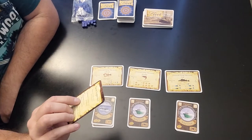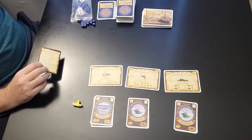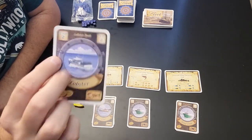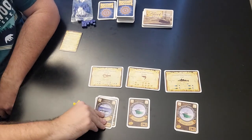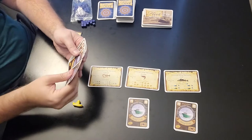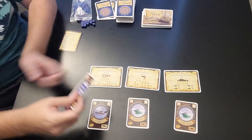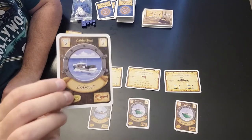The next step is launching a boat. In the upper-left corner of your license card it says 'cost' — this is how much it costs to launch your boat. For the lobster, it costs $2 to launch. I'll use the processing vessel card to pay that $2. I've now launched my lobster boat, and I get two victory points for launching it.